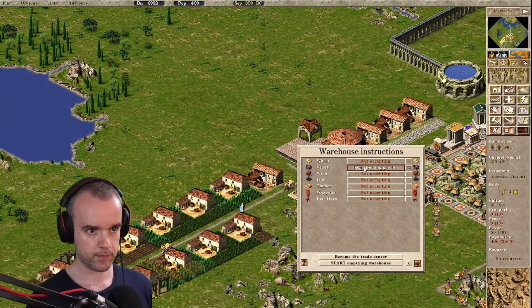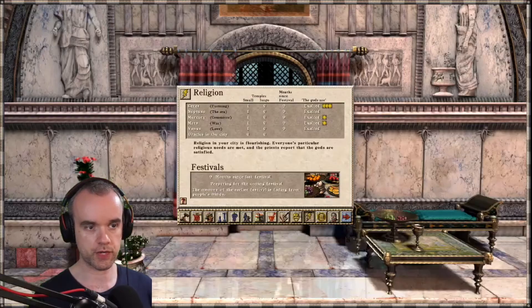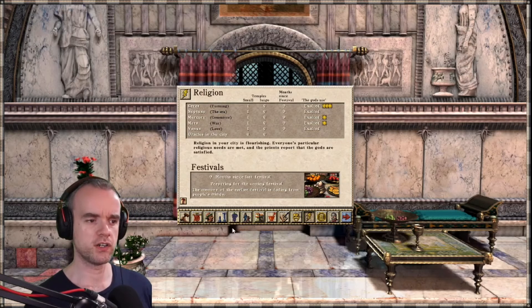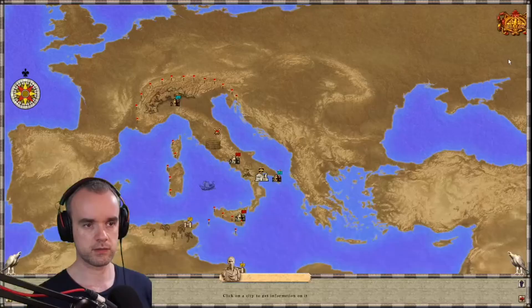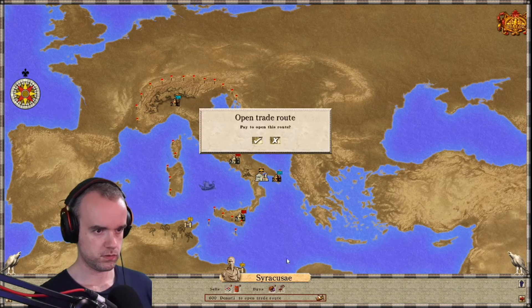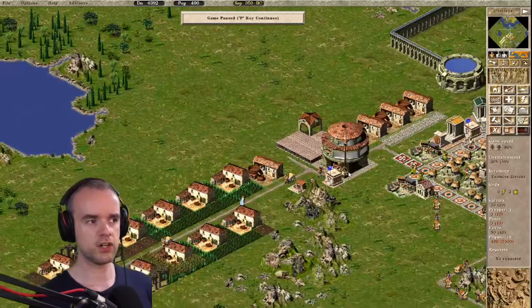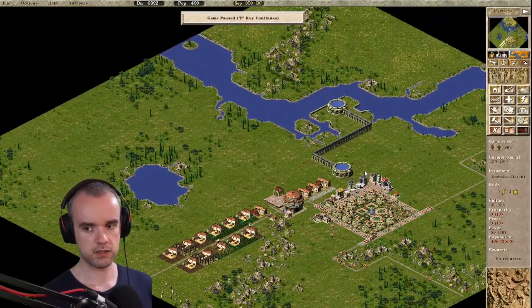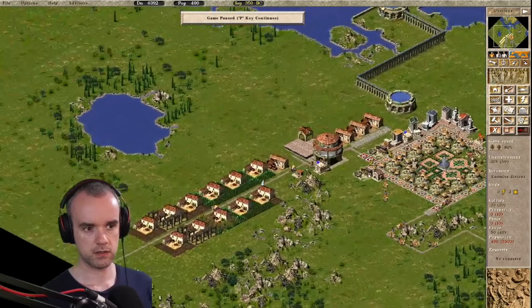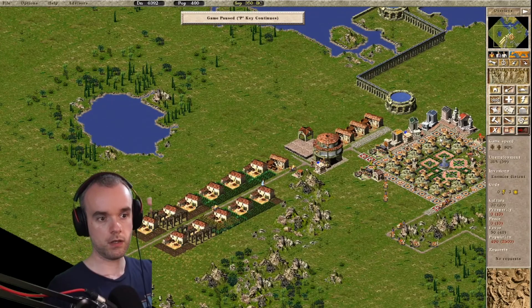Except wine — that's vines. And then we can open a trade route. Do we need a dock? That's not the trade thing. Export the goods. Dock — is it dock for importing? Oh, I don't need that road.